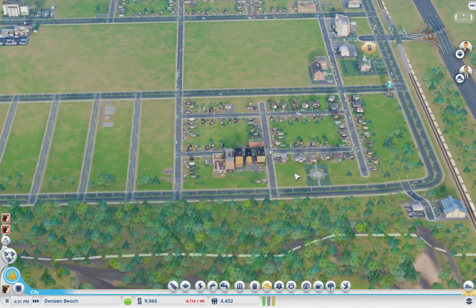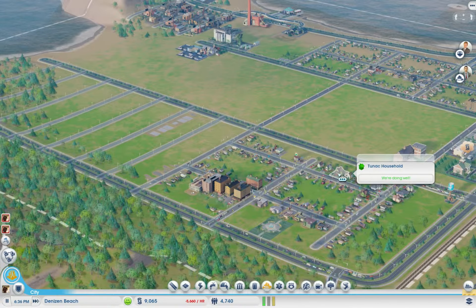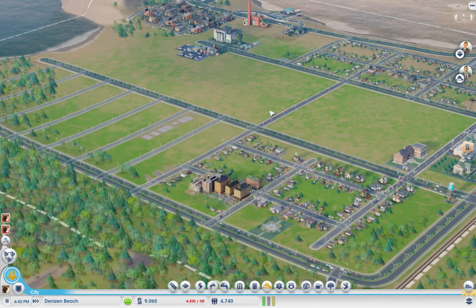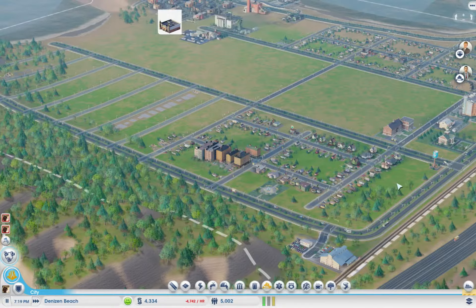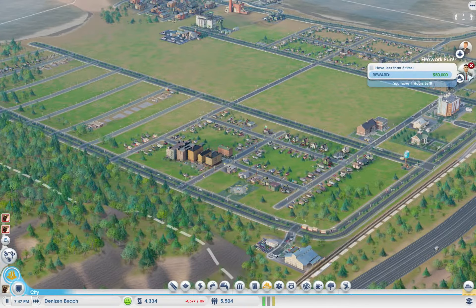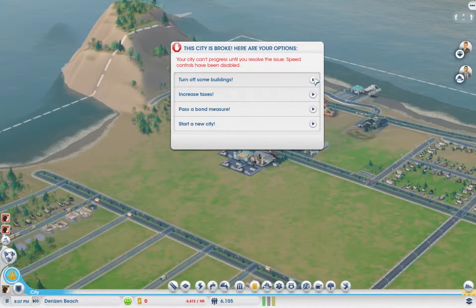Speed it up, although we are really running low on funds with no bonds. There's nothing to do other than wait for the city to fill in with people. We could raise taxes — it's only a marginal difference though. We could use the fireworks show money — five hours left. We should turn off some buildings, like the recycling center, since we don't need it yet.